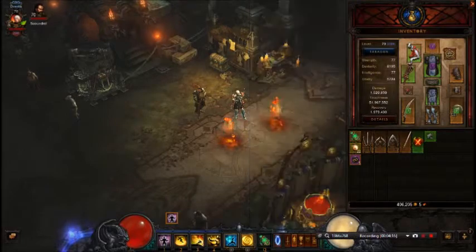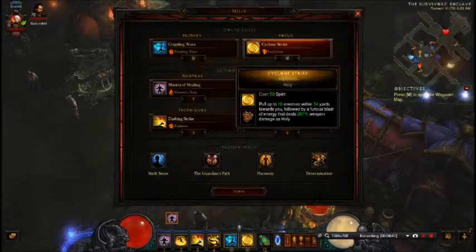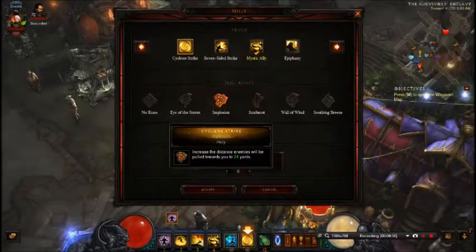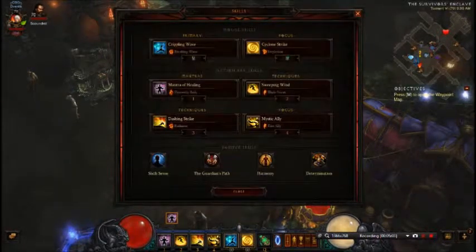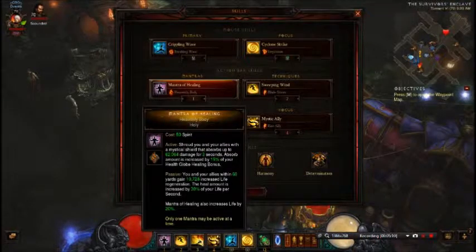Now let's move on to skills. I'm using Crippling Wave as my main attack and spirit generator. The reason I use that is because it hits a lot more enemies, and every third hit dazes them, which helps with survivability — it slows their attack speed and they also take additional damage from all attacks for three seconds, which includes Sweeping Wind. Then Cyclone Strike with the Implosion rune — that increases the distance you can pull people in, which is very important because you want as many people around you as possible.